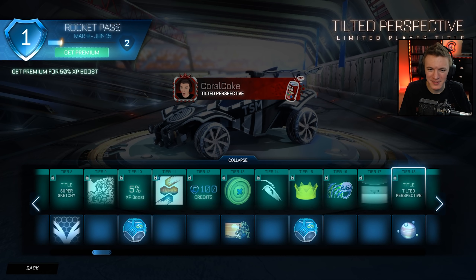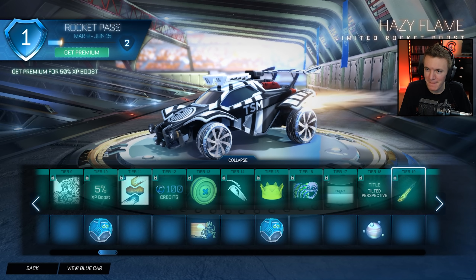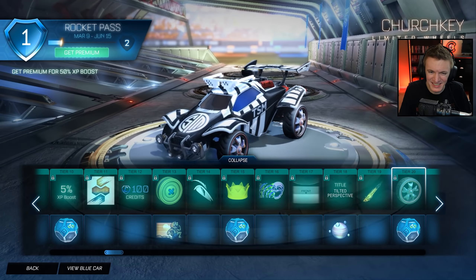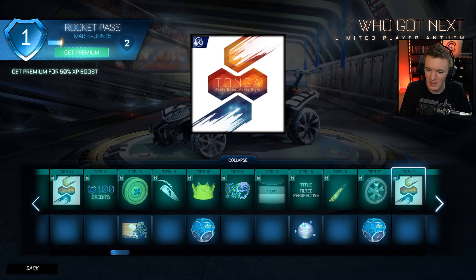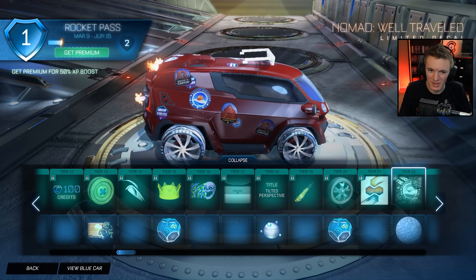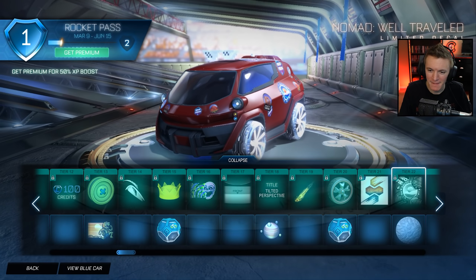Tilted Perspective. Jupiter Topper — because the space theme apparently carries over to the next season a little bit. Hazy Flame. Church Key — they're not bad, simple, not too crazy. Uncommon Drop. Another Anthem — I don't use Anthems. Nomad Well-Traveled Limited Decal — that's all the stickers we saw in the preview pictures for the Nomad. There's a lot of Dead Eye Canyon, Neon Fields, Farmstead — a bunch of Rocket League map stickers. That's kind of cool.